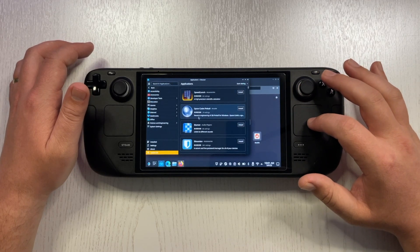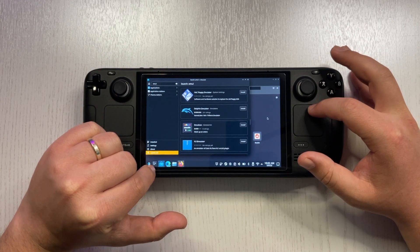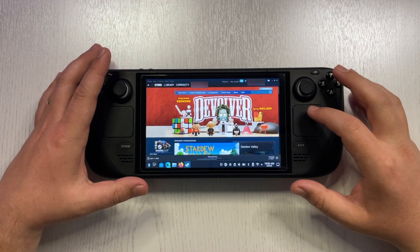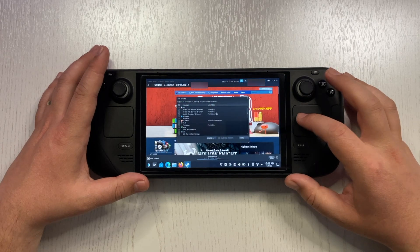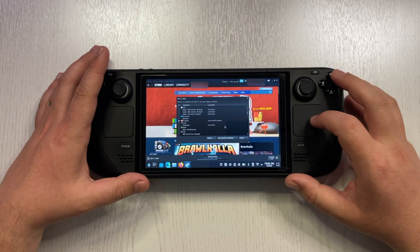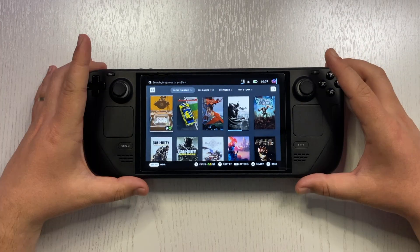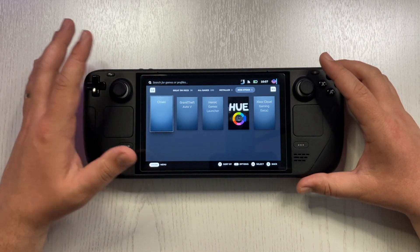Those are just a couple of applications — there are a lot more in the Discover Software Center, including emulators for retro gaming. Keep in mind that to have third-party apps accessible from Gaming Mode, you need to open the Steam app from Desktop, go to Add a Game, then Add a Non-Steam Game. Browse the list for your third-party applications, check them, and add the selected programs. Once you're back in Gaming Mode, go to your library and find them under the Non-Steam category.